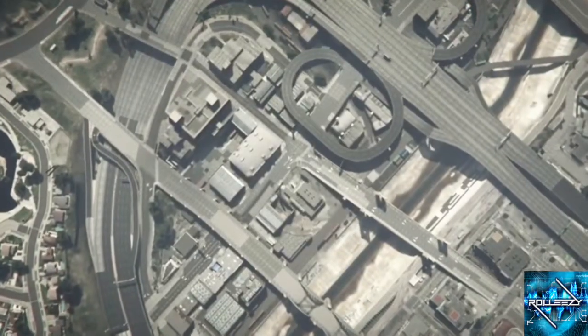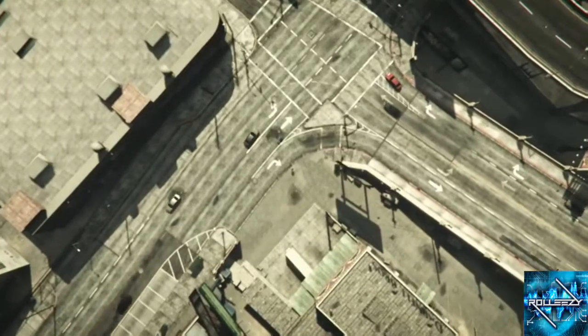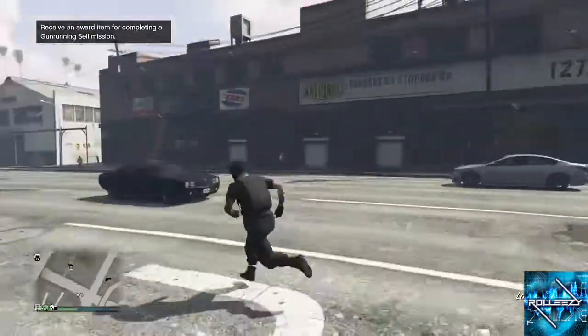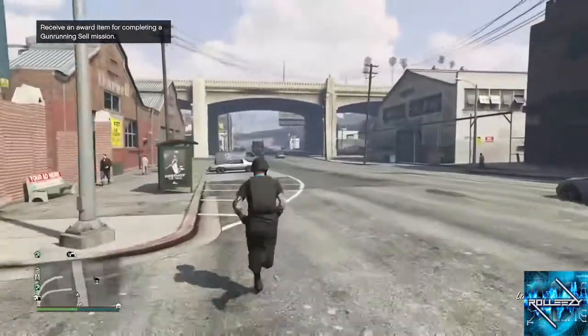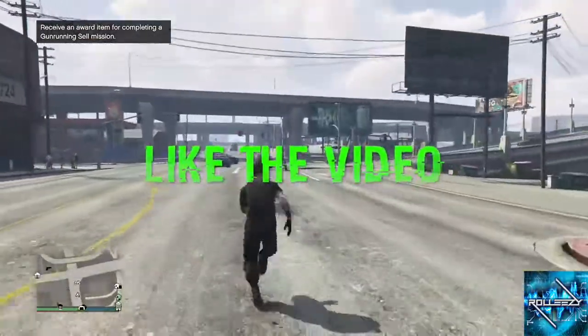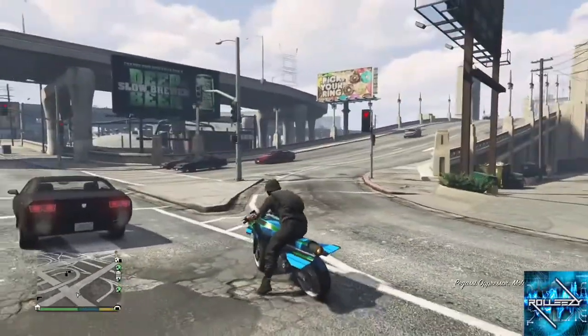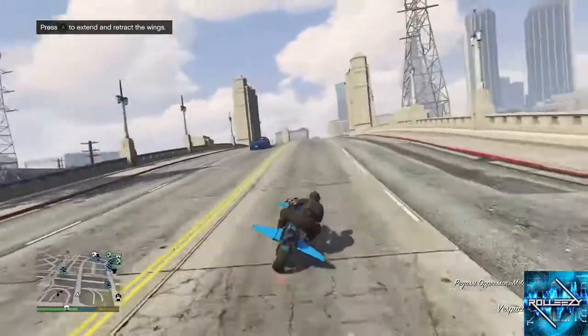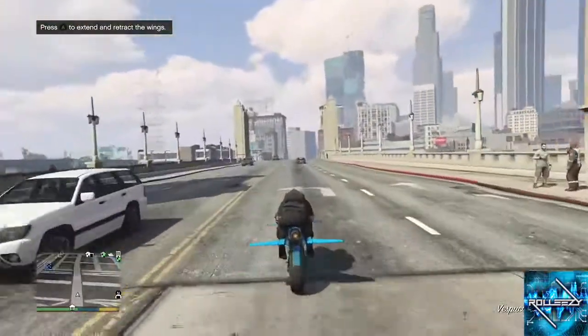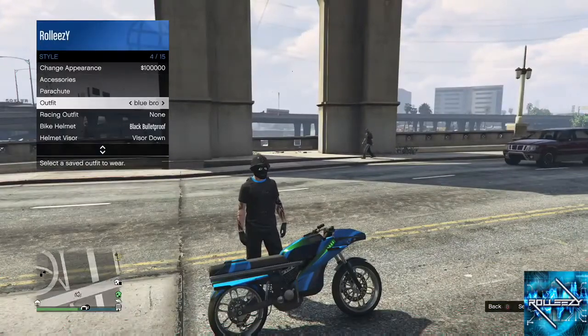Here we go, we're coming into online right now. As we spawn down from the clouds, what you're gonna do to test it is just see if you can run fast — the fast run. I'm down here, I'm tapping A, and look at that — my online character is running fast as shit. The cool thing about this: you can die with this, you can jump sessions, and it will stay active. It's pretty damn cool.